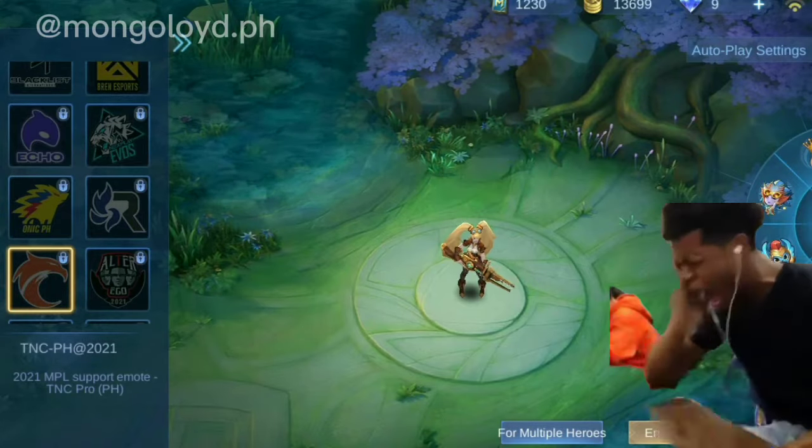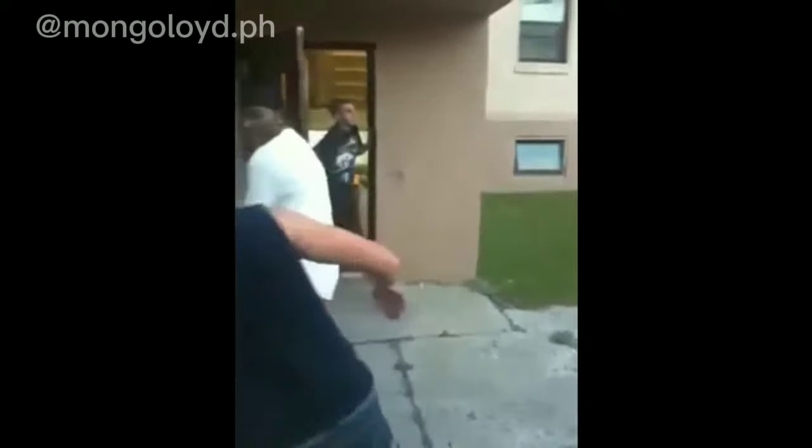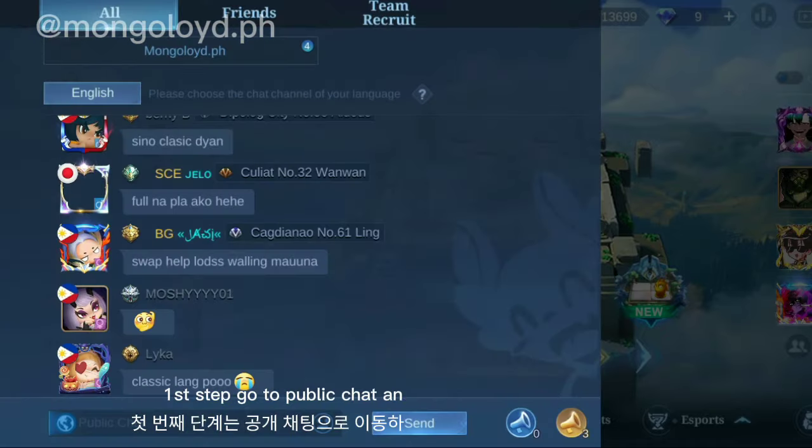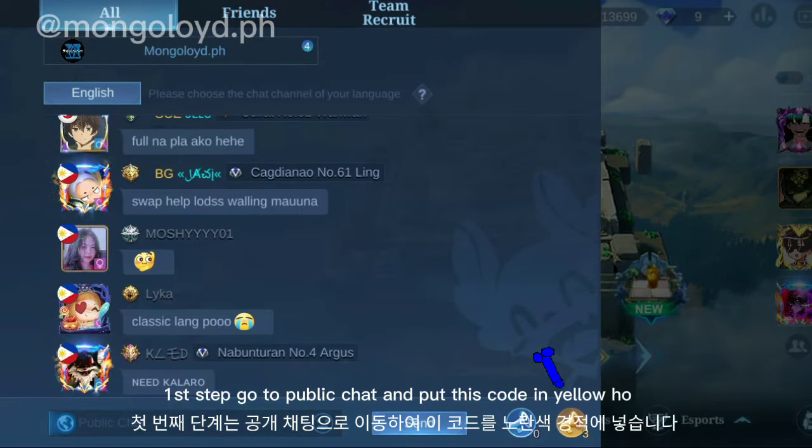TNC! Nice G! Two steps on how to get free TNC emote. First step, go to public chat and put this code in yellowhorn.